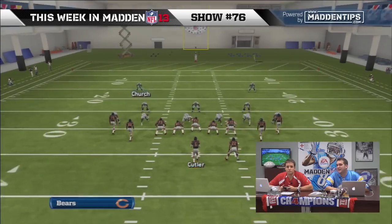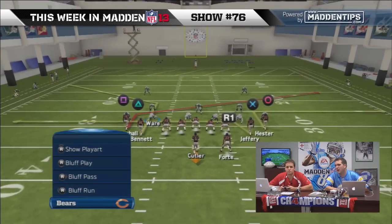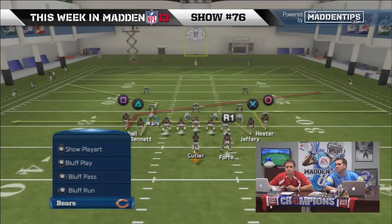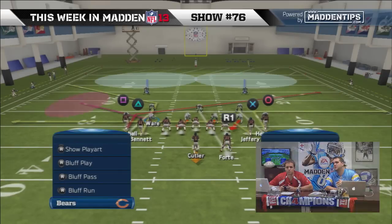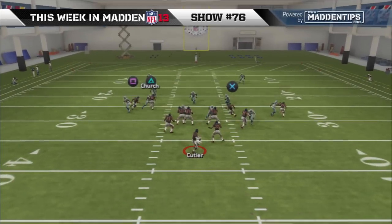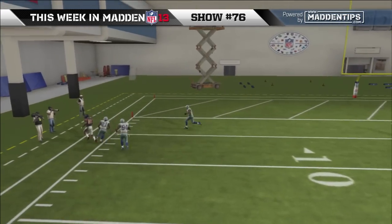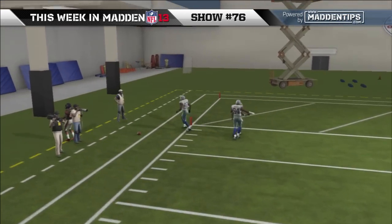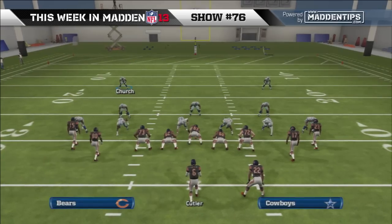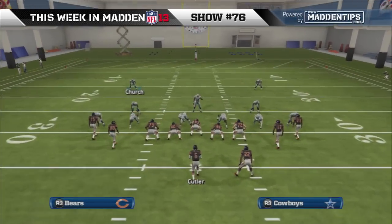Certain times you might run into problems with that — if you had an underneath drag, that could draw the attention of that purple zone. But hopefully with the spotlight, if you spotlight triangle again, hopefully this drag doesn't draw that attention. And you can see he's staying home, he's staying home on the route — that's the difference.